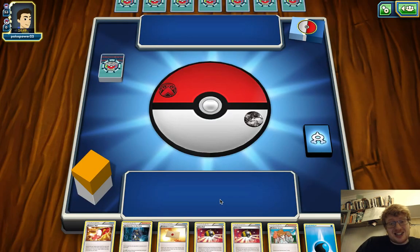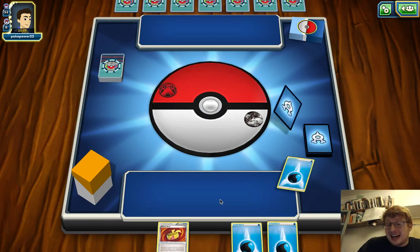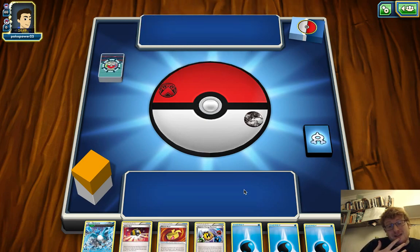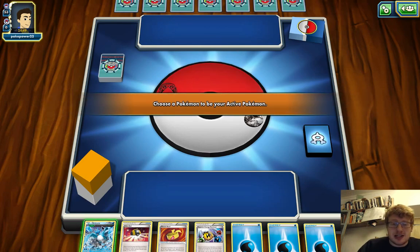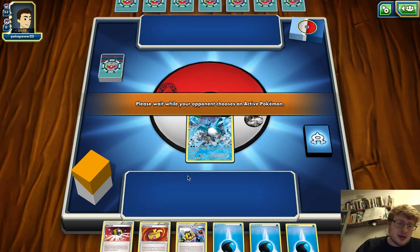Not too much indication from that. A few things play Enhanced Hammer — it could be a Toad deck, they're more likely to have those trollish cards. We have not the most terrible hand. I think we can do things with this depending on our top deck. We could get the Archie here, but we still need to somehow get Blastoise in there.